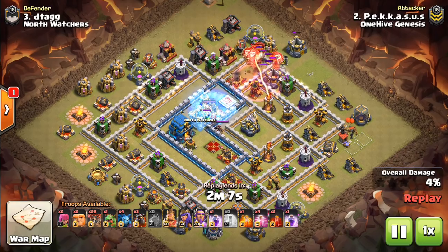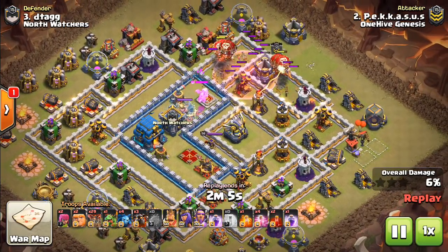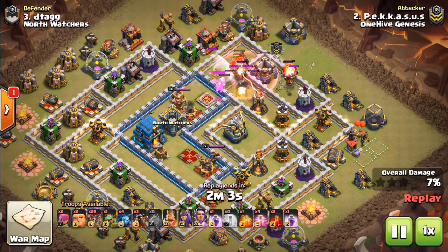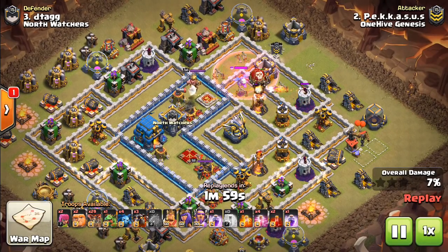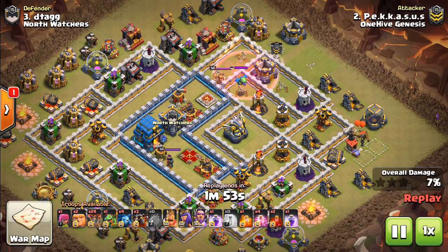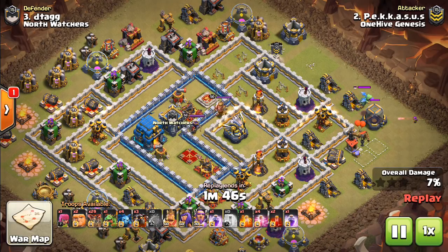This was a very nice opener — creative. Dropping in the siege machine, the Battle Blimp, with a Freeze and a Haste to get those loons. Almost gets that Inferno, so close, doesn't quite get it, doesn't end up costing the attack, but it was a very good opener — sneaky, really fun to watch. And then he's just going to suicide the heroes, and this is going to be a good example of how to use the Warden in a Laloon attack.